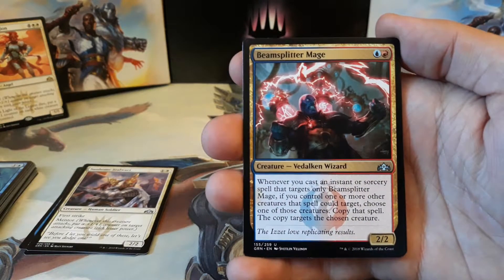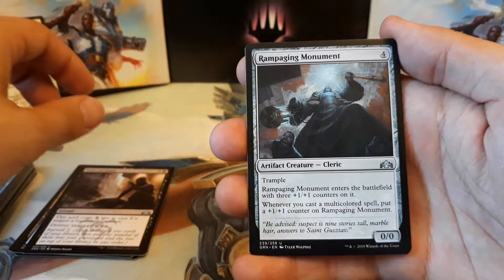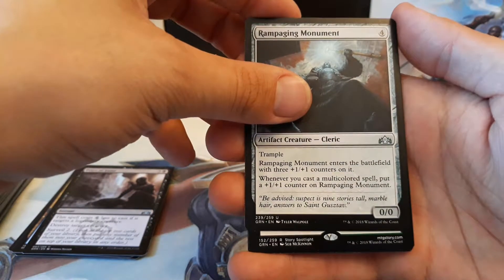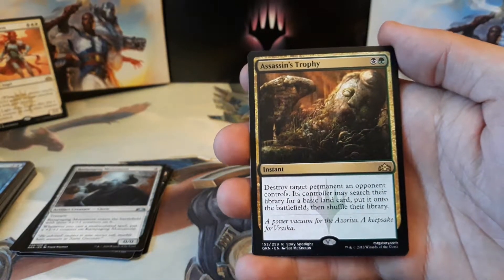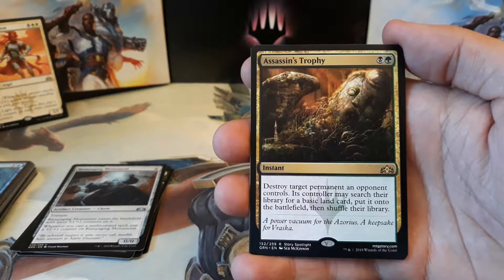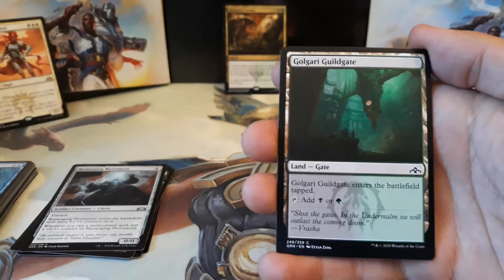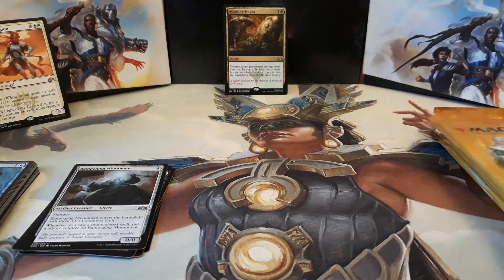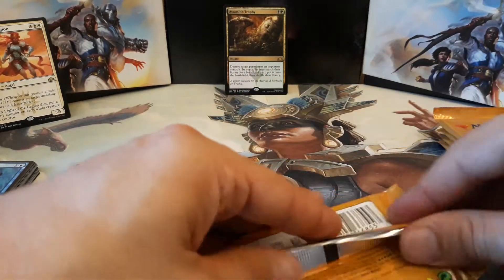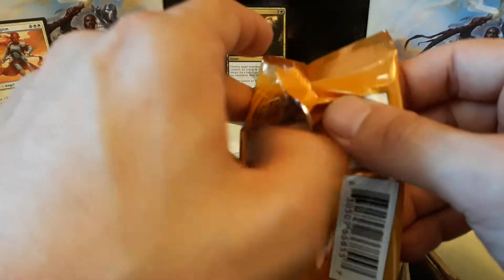Pack number 2. We have a Beam Splitter Mage, Price of Fame, Rampaging Monument, and our rare is an Assassin's Trophy! We got ourselves another Assassin's Trophy — fantastic pull. We have a Golgari Guildgate and an Insect token. The tokens are switching up. I don't know if you guys caught the last video, but out of 12 packs there were 11 Soldier tokens — so that's what I'm talking about when I say about the tokens.